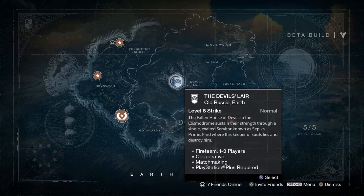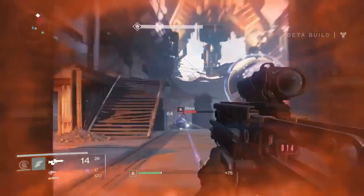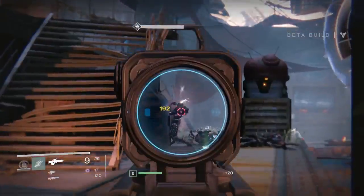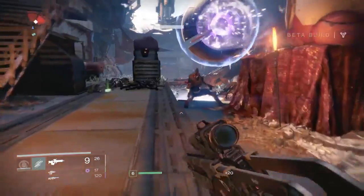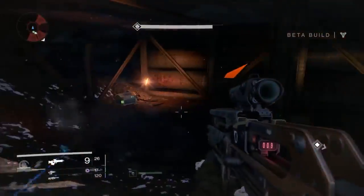The last treasure chest is pretty easy to find too — it's in the Devil's Lair in old Russia. Just get to the last boss, the kind of creepy eyeball looking guy, and then once you're there, make a run to the platform, take a right, and you should see the last treasure chest.